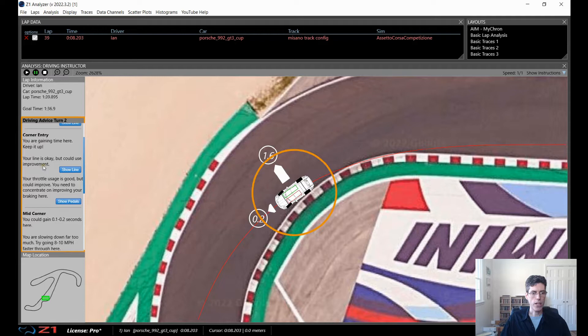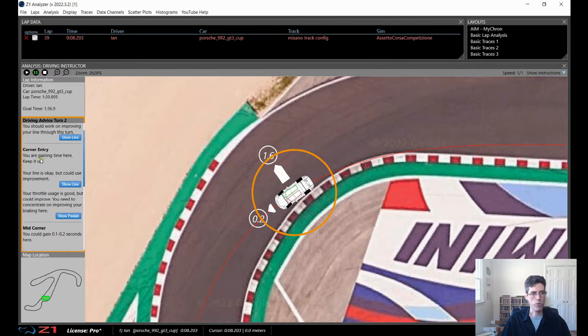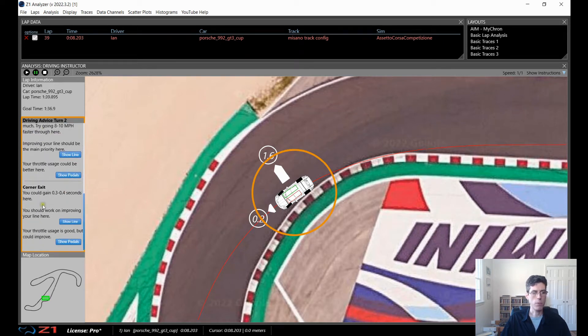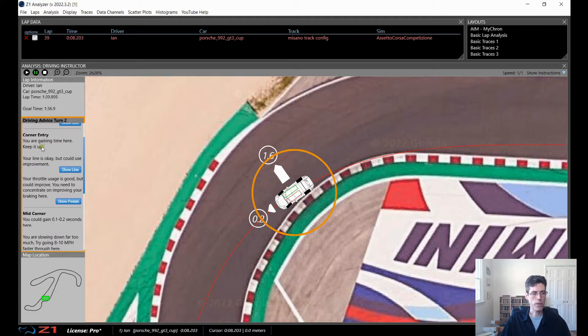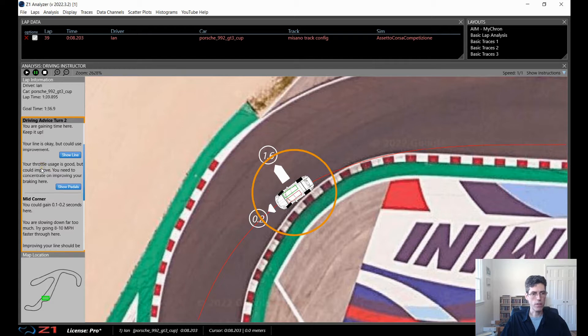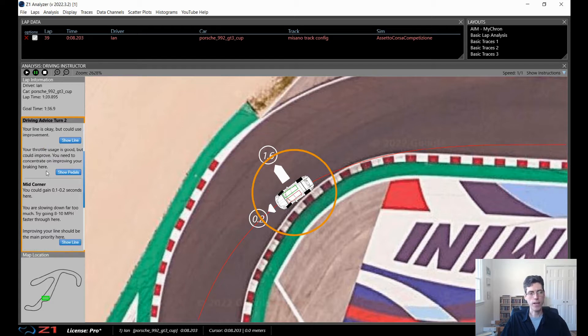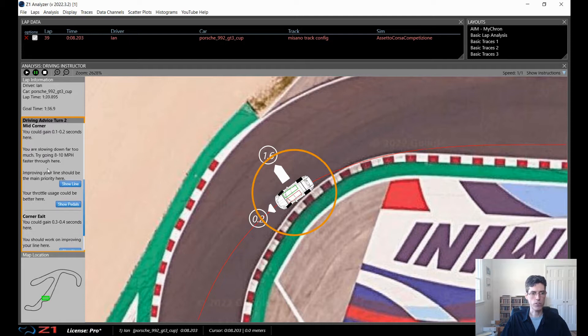It breaks the turn up into the entry, the mid, and the exit. You can see we're doing pretty well in the entry, we can gain a bit in the middle, but most of our time loss is in the corner exit. On the left it also says the line is pretty good, the throttle entry is good, but we can be better on braking. In the mid-turn we're going a bit too slow, which affects the exit and how much speed you can carry — we could go 8 to 10 miles per hour faster through here.